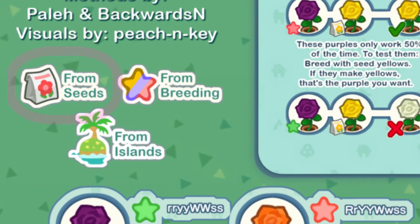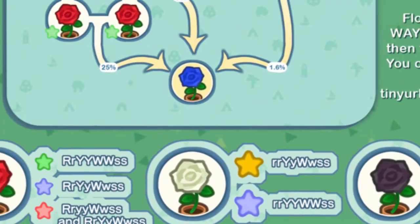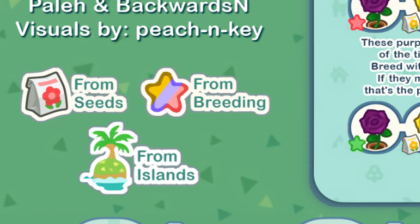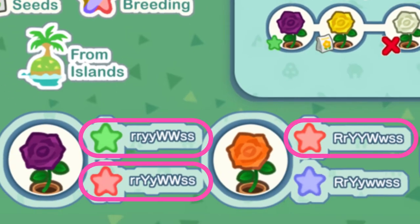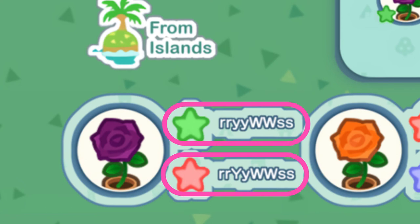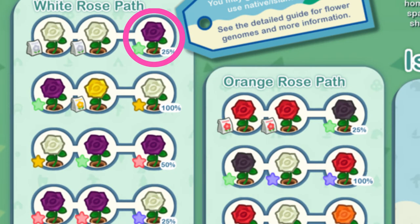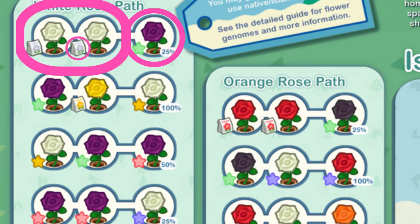Those orange roses over to the left have an island symbol next to them. The seed bags symbol means you plant those flowers from seeds. The stars are different forms of breeding. And the island symbol means you get that flower from an island. So each flower has its own code based on whether you planted from seeds, whether you got it from breeding, or whether you got it from an island. This purple flower has two codes: a green code, which is RRYYWSS, and a red code, RRYWSS. You get the green code by breeding two white roses together that were planted from seeds.